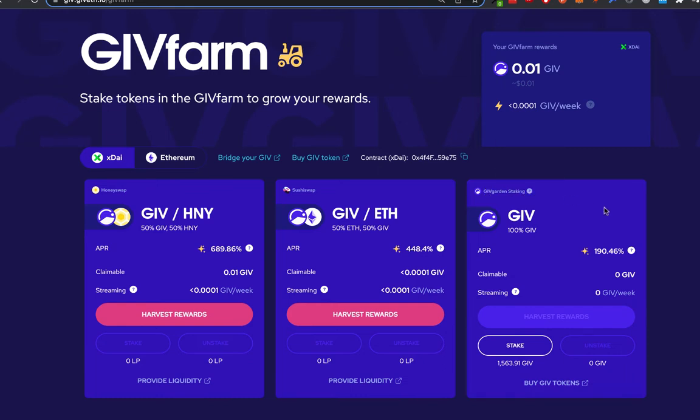This one is very easy to do. All I have to do is have Give in my wallet and I can stake any of that Give into this pool and earn a yield. Another benefit of using this pool is it lets me take part in the Givegarden, which is where I can participate in the governance of Giveth. We'll explain how the Givegarden works a little bit later.